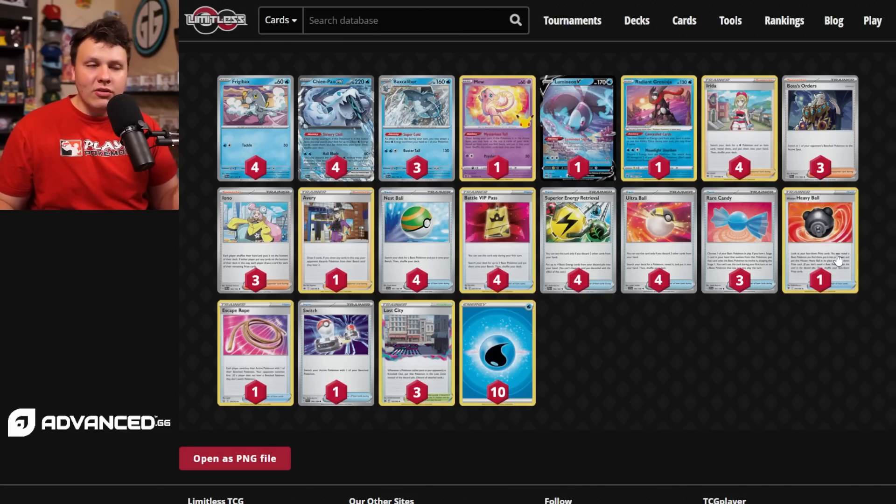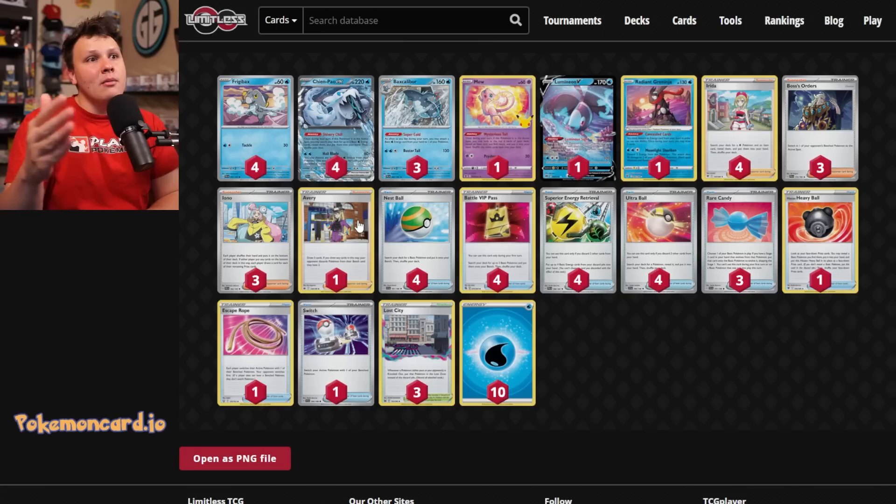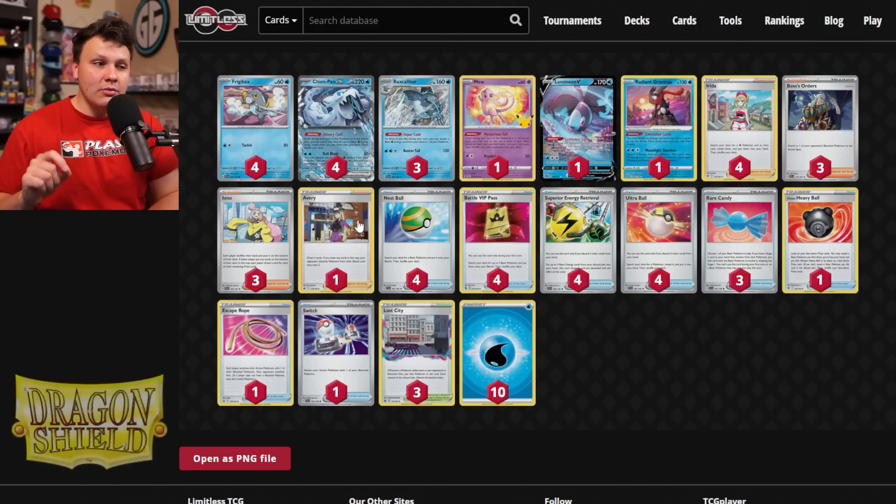Then of course the Radiant Greninja, which is an insane draw support Pokémon in this deck — so insane that I'm actually including the Heavy Ball, which I don't think I would include if we didn't have the Greninja. For the supporters: four Irida of course, three Iono, and one Avery in here because it's really good in the Gardevoir matchup. I really like the idea of it against Gardevoir, and also against Mew — knock out their active Mew VMAX, make them discard two bench Pokémon, they only have three Pokémon left in play after that, then draw up again with Genesect.